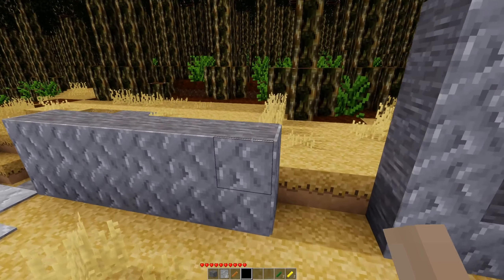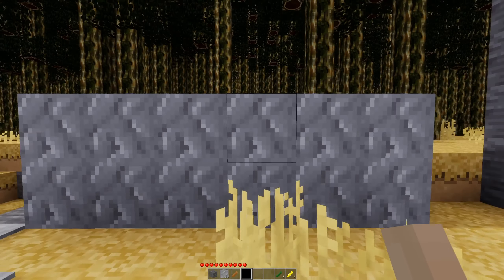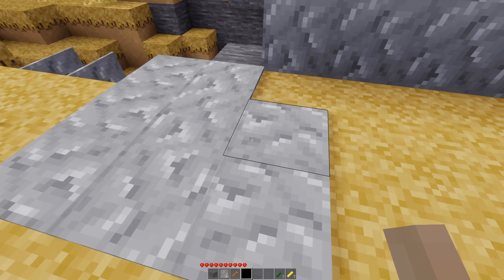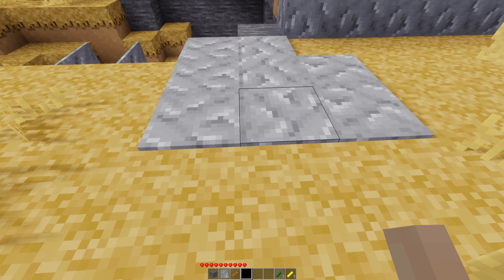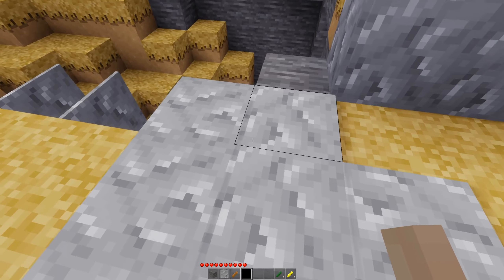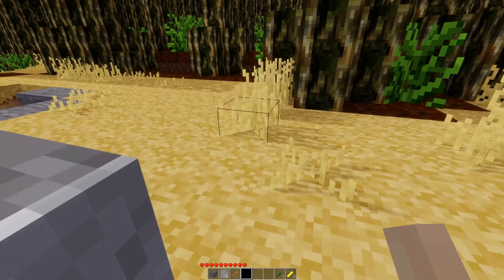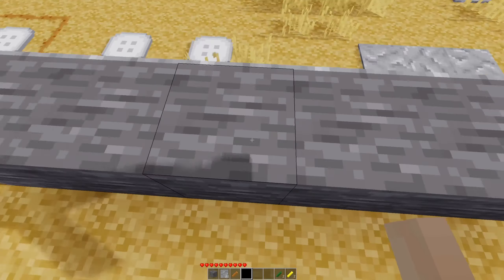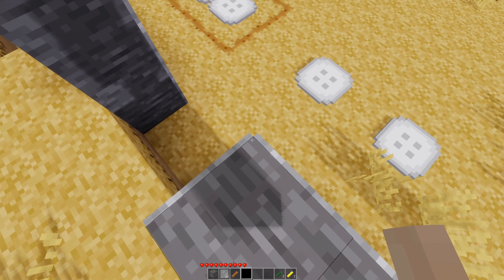Let's start with the one node that does not have any variations, which would be this tinfoil. We can see here that it's a very thin node, just a little under a sixteenth of a node thick. You can place it on surfaces to kind of wrap it in tinfoil. So here we see we have stone, and then on the two faces we have the tinfoil node.